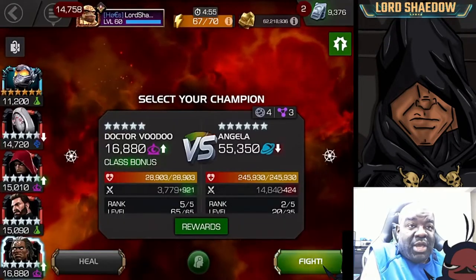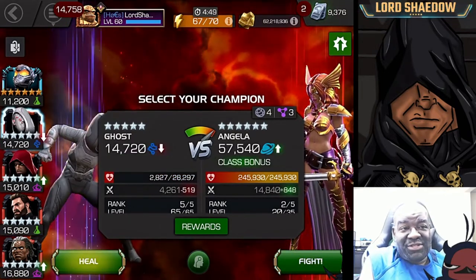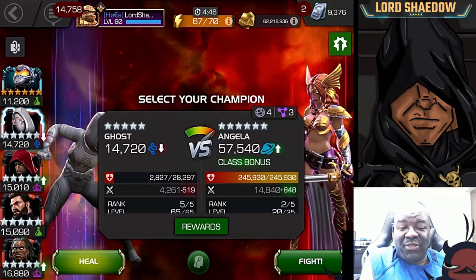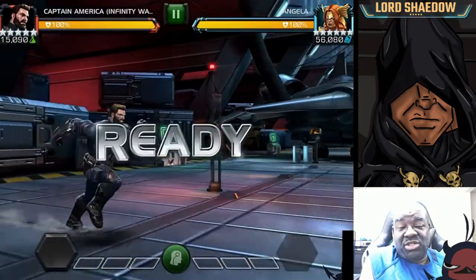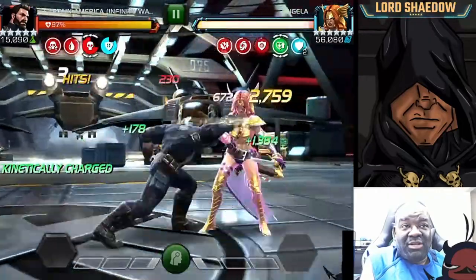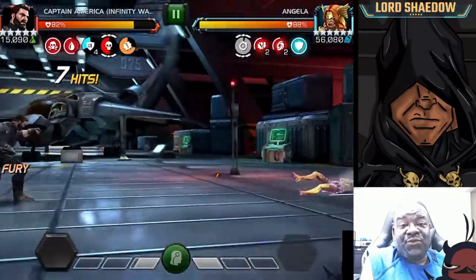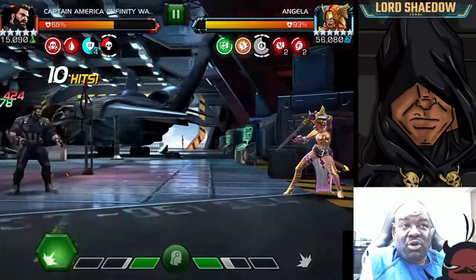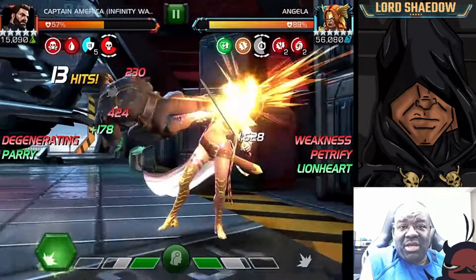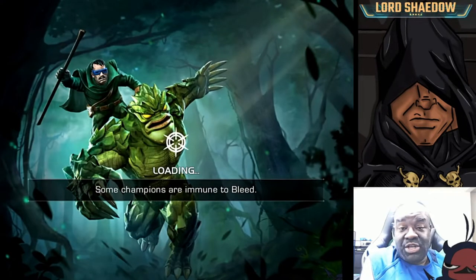Here is where I made a mistake. This team that I came in with is decent, but I want you to watch and see what happens to Captain America's health. Do you know why that's happening? At the time I had forgotten about the node — I just saw Captain America's health going down and I was like, wait, why am I degenerating? I paused to check the debuffs and saw — that's right — Petrify.